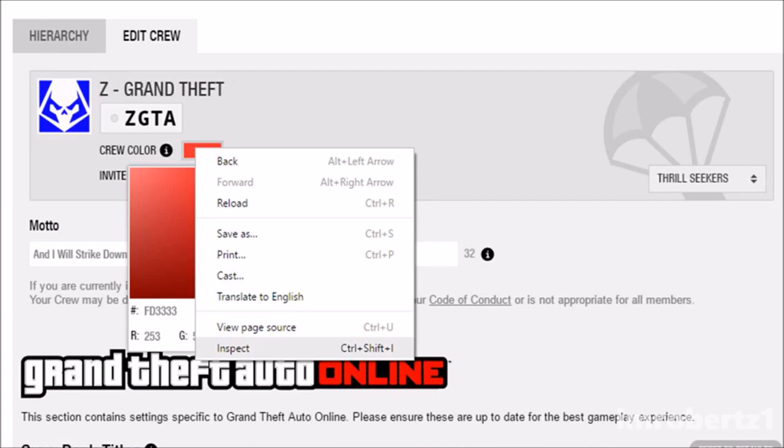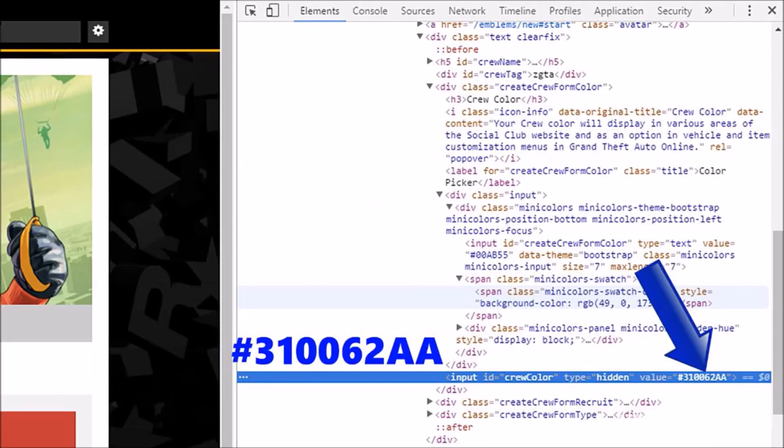To get this color, open up Google Chrome and go to Social Club Rockstar Games. Go to Manage Crew, then Edit Crew. Right-click on your crew color and click Inspect. Now change the value in this spot to hashtag 310062AA.